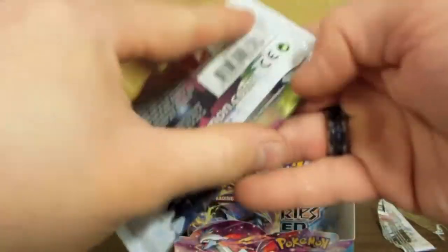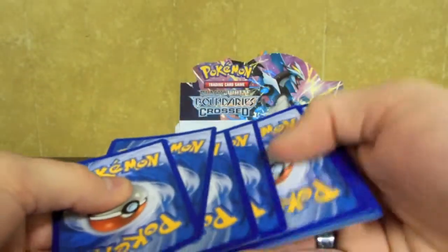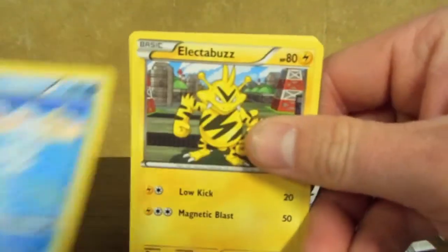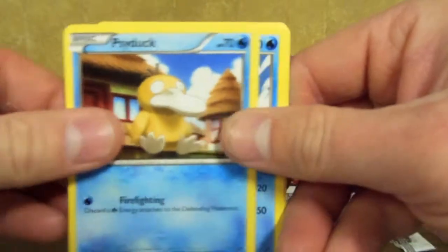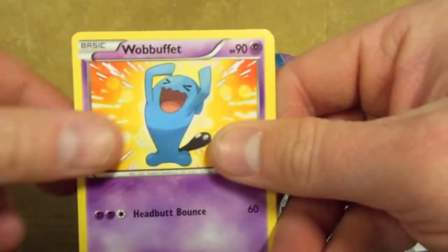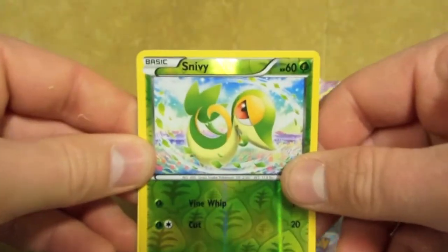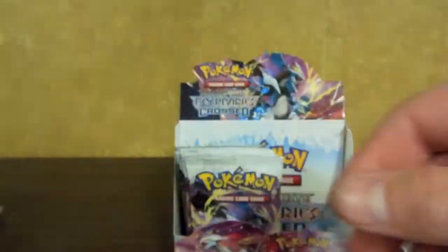Opening a Keldeo pack. We have a Squirtle, Dwebble, Frillish, Electabuzz, Psyduck, Dewott, Wobbuffet, Whirlipede. And then we have a Snivy Reverse and a Whimsicott.